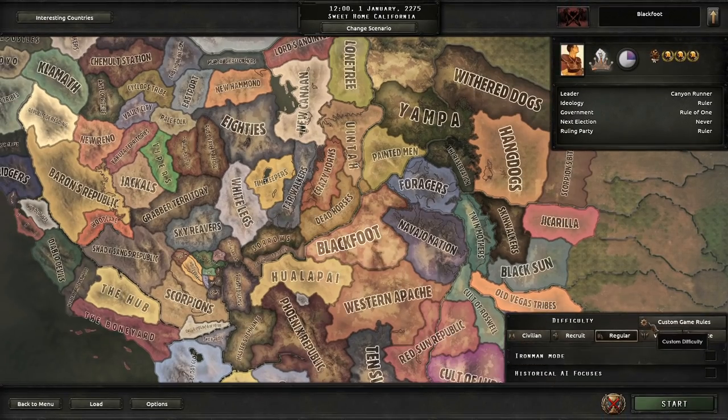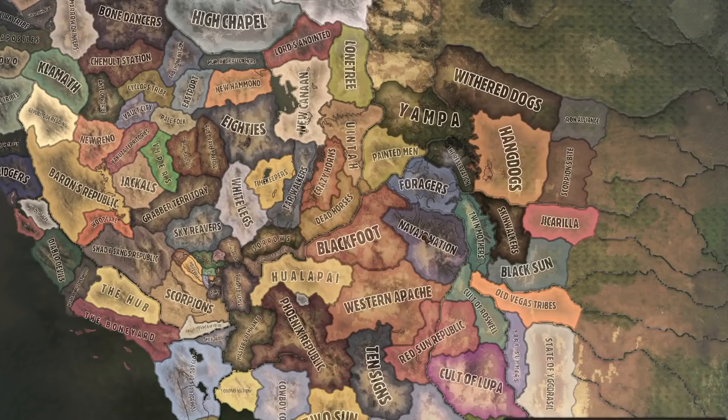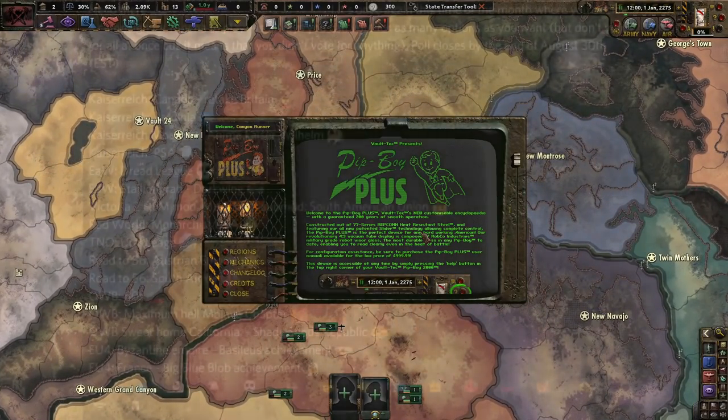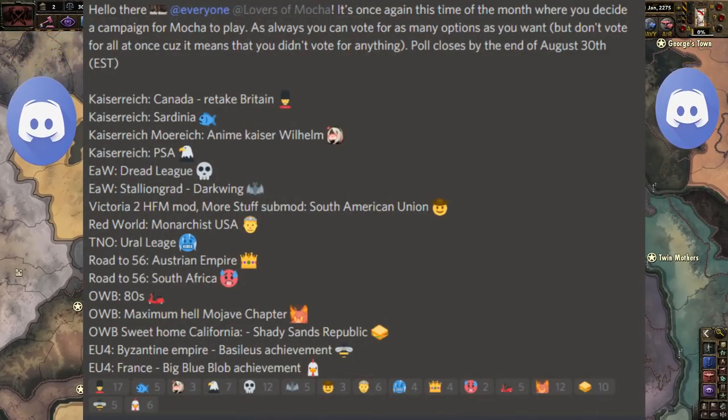We're going to keep historical AI focuses off and normal custom game rules — pretty much everything set to default. Mods I'm using are obviously Old World Blues, the sub mod Sweet Home California, Colored Buns, Colored Events, State Chester Tool Mod, as well as Player of the Peace Confidence. On screen right now you should be able to see a little list I have from my Discord server.